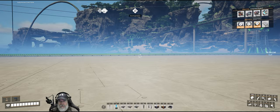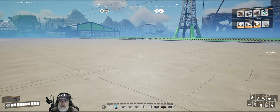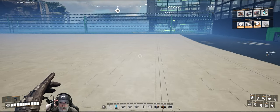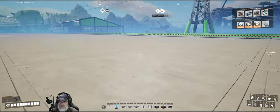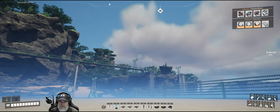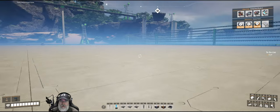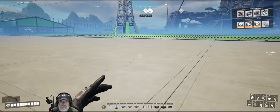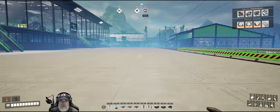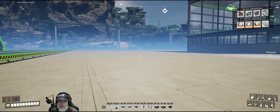Welcome back everybody to Satisfactory on the Bearded OG. In this episode we are going to set up a temporary aluminum Alclad aluminum production. It's just going to be temporary because I will be setting up a permanent solution for that, but I want to get that Alclad made ASAP so we can get the hover pack — then it's going to open up a lot and make life a lot easier when we're building and designing.